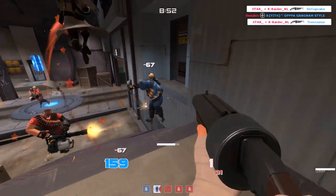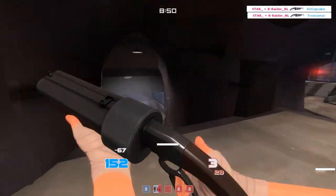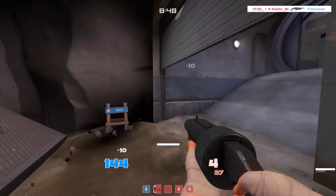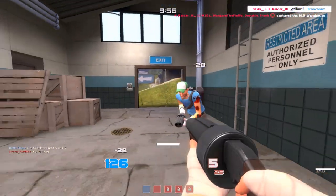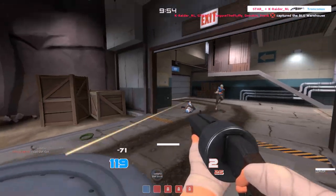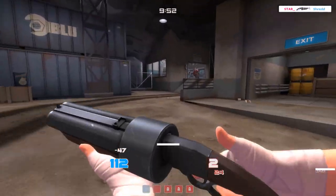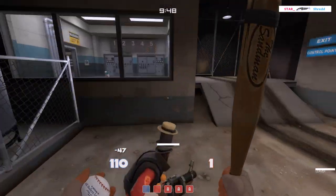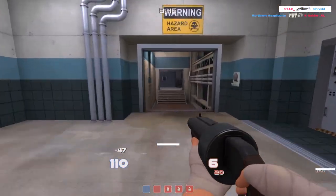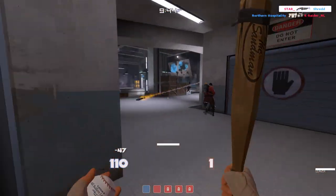Unfortunately, it's not as easy as it might sound. To hit somebody with the Sandman and then the hatchet in quick succession is not something you can just pull off every single time you try it. Even after you hit somebody with the Sandman and they're stunned, they can still wiggle around a little bit, and at medium to long range, them wiggling at a snail's pace is enough for them to actually dodge the hatchet you're throwing.